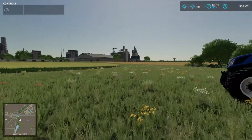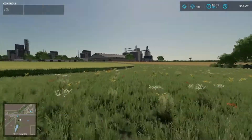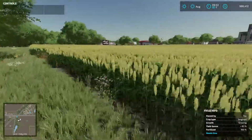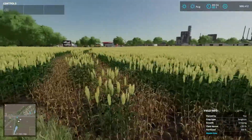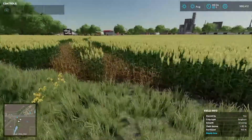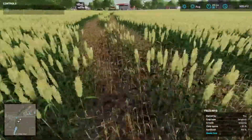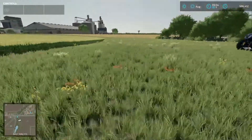Hey, what's going on you guys, it's Aces High. I'm back bringing you another Farming Simulator video. Last time I showed you guys how to buy a plot, and I showed you what happens if you drive through the plot — as you can see it just kind of got destroyed.